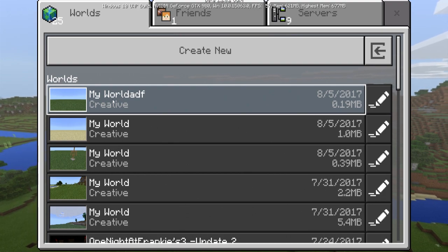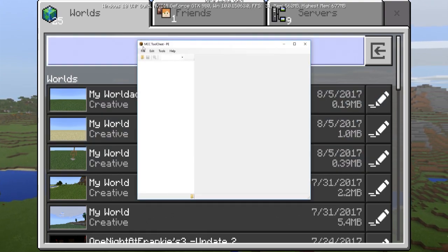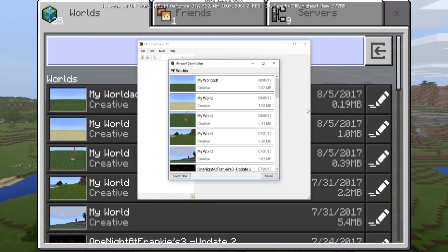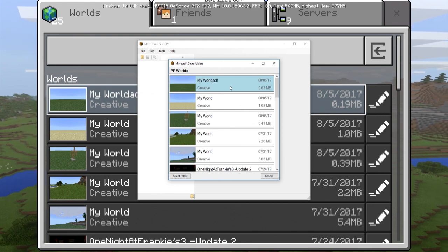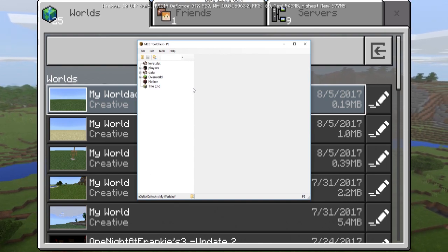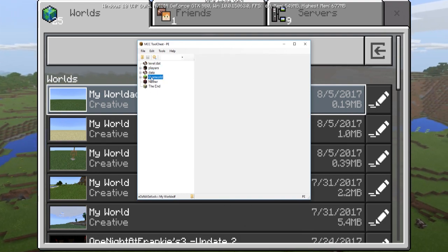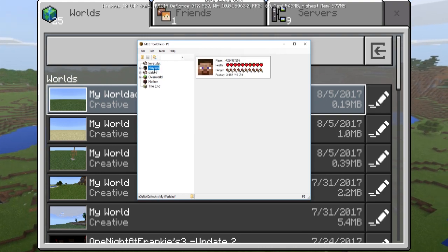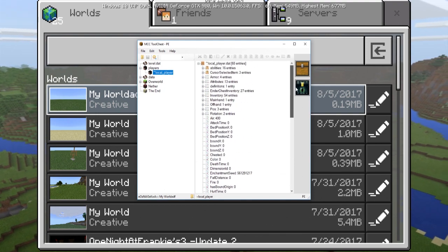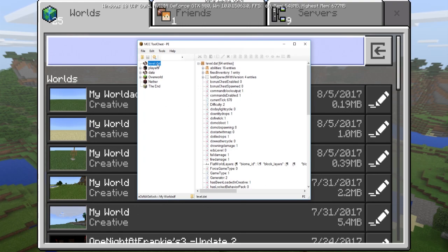Once you save and quit, open up the tool called MCC Tool Chest PE. Open it up and you'll see your world listed there — in my case it's 'My World ADF.' Once you have it loaded up in MCC Tool Chest PE, you can see there are options like player options, data options, overworld options, nether, and more. You can change a lot of different things in your world here.